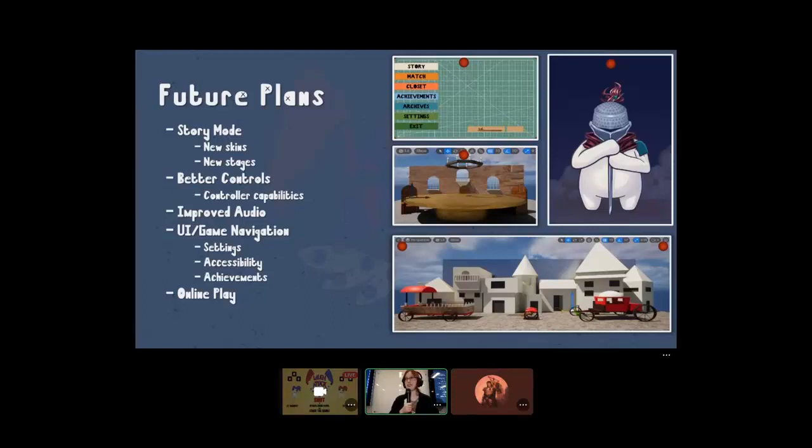We're adding improved audio, with one of our new members working with voice over to add little cutscenes before our story mode to really enhance the story of this king's boredom and the jesters' fighting. We've got an excellent UI artist making the game navigation easier and cleaner. One of the things we plan to include is accessibility — right now our jesters are red and blue, which may cause issues with colorblind players. We're adding features to change colors and rebind keys to better fit players' needs.